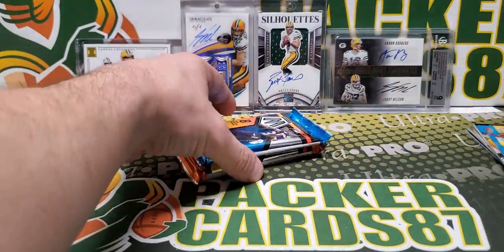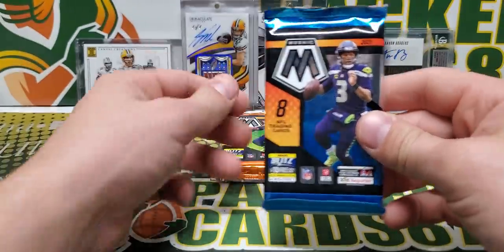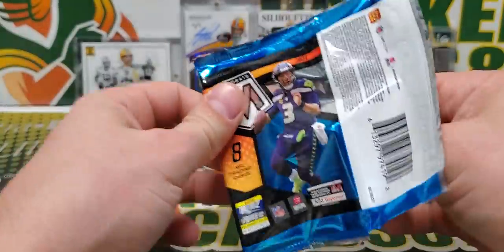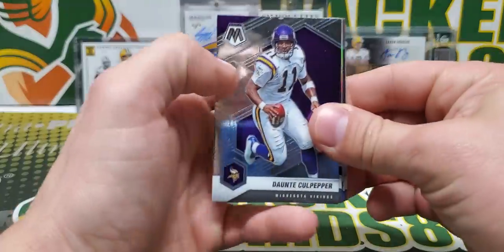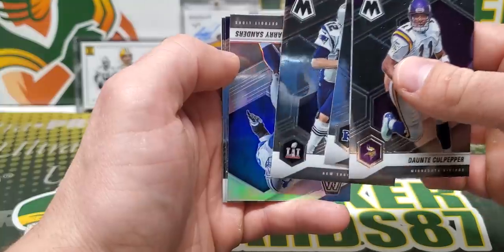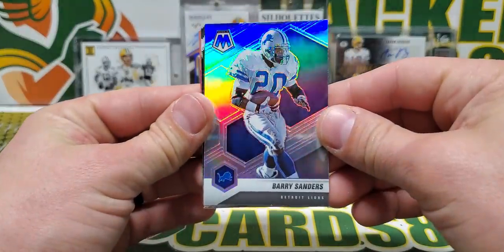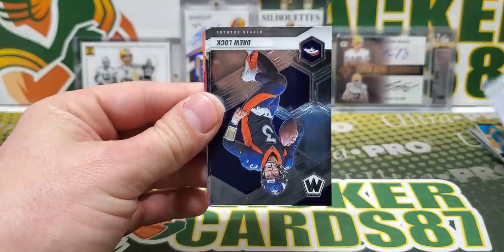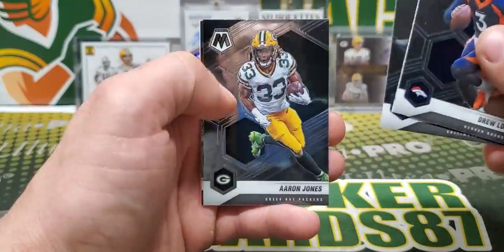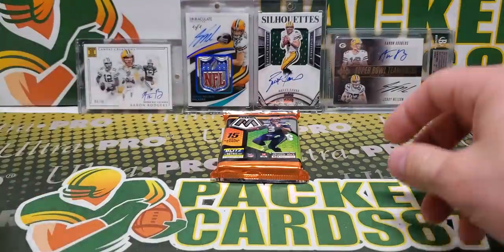We got two packs left for this month: Mosaic No Huddle and Mosaic Hobby. I'm a big fan of No Huddle — I like the No Huddle parallels, the disco-looking ones. Barry Sanders Silver. We're not going to get a No Huddle parallel in here. The Silver Barry, Evan McPherson rookie. He should be good for a long, long time.